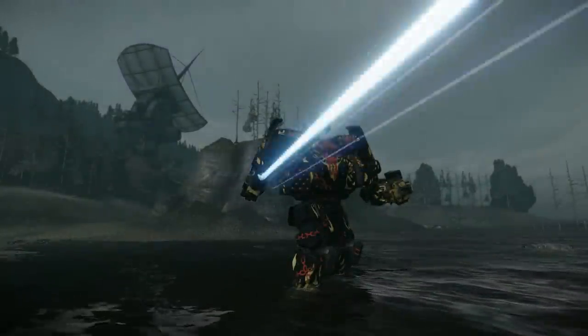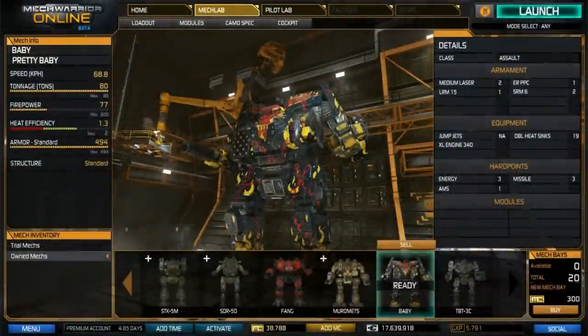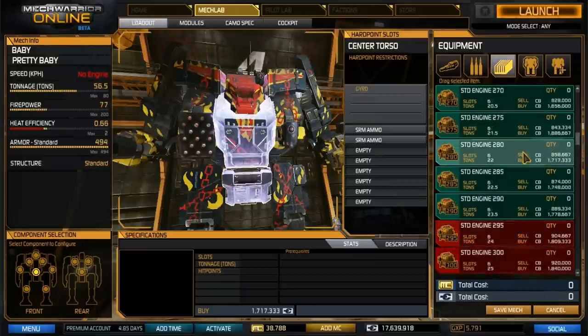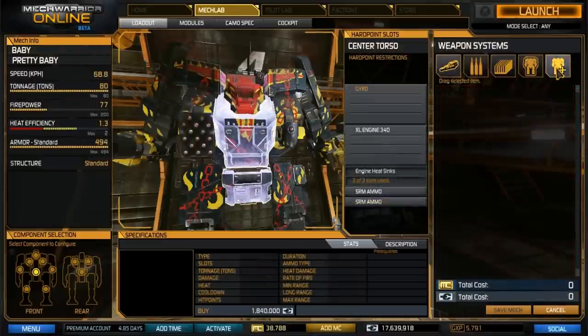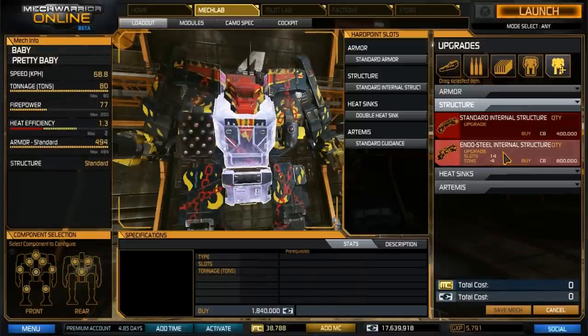For those looking to modify or upgrade, the Hero Mech's 30% C-bill bonus is extremely helpful, as there are three energy and three missile weapon slots for you to experiment with. You can fit up to a 400 XL engine, increasing its top speed to 81 kilometers per hour, although fitting a smaller model will give you more room to modify your mech. And of course, there are the ferrofibrous armor and endo-steel internal structure upgrades, as well as modules to keep improving your mech's performance on the battlefield.